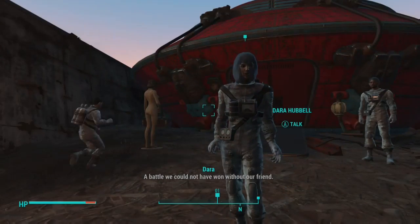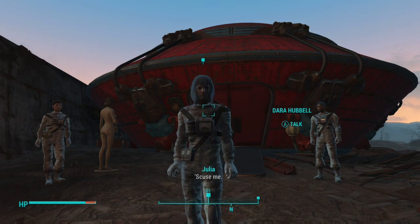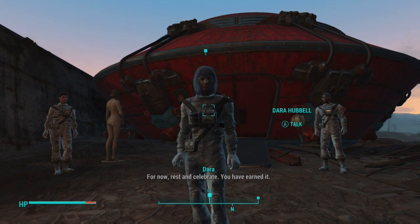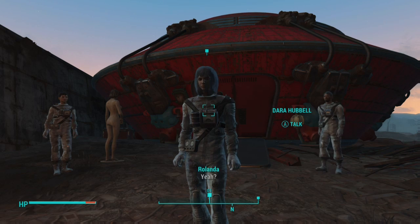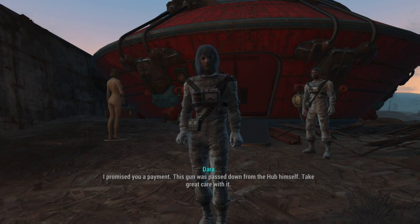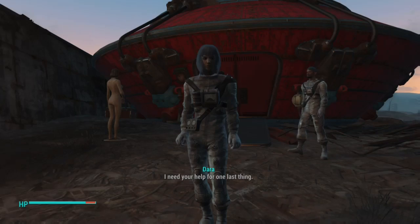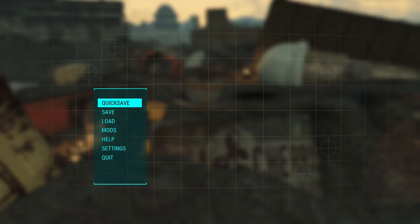After you've done that, you will talk to these people. They'll start talking for a bit — just wait until they're done. And then once they are done talking, they will reward you with the pistol. And there you go, you got the Hub's Alien Blaster! I hope you guys enjoyed or found it helpful. I'm just so excited that I got that pistol. Anyways, I will see you guys in the next video. Bye!